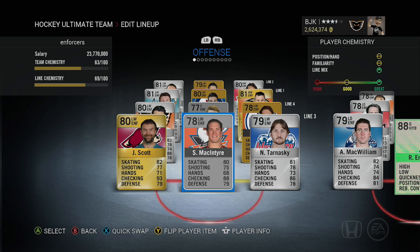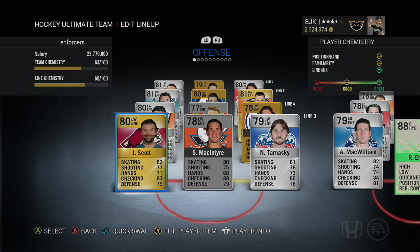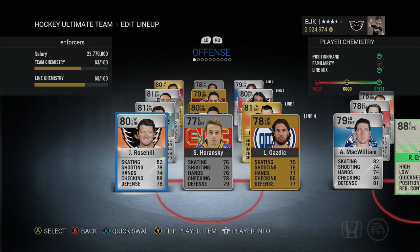Third line we got the All-Star Game MVP, Mr. John Scott, Steven McIntyre, and Nick Tarnasky. Big John Scott has 93 checking, standing 6'8" 260. Steven McIntyre has 88 checking at 6'5" 250. Nick Tarnasky, who was actually the only silver center enforcer — I think last year or the year before — has 86 skating at 6'2" 230. He's not a center anymore, he's a left winger, but a little interesting fact there.